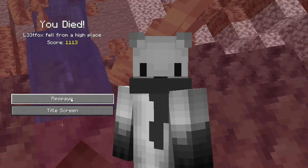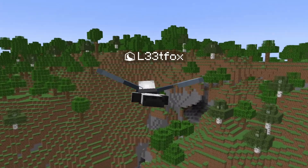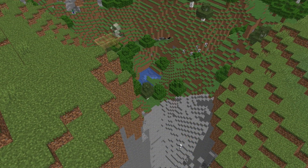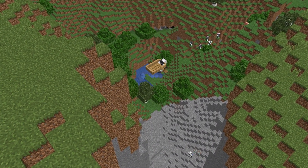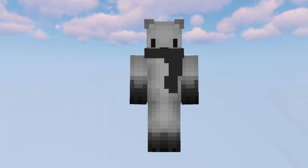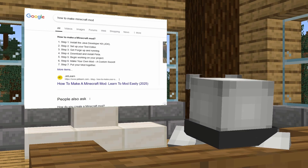Air transportation in Minecraft kind of sucks. In the 1.9 update which was 10 years ago, Mojang added the elytra to the game, but since then there haven't really been any other additions which make it easier to travel through the air. I want to fix that by making a mod that adds gliders to the game, but there's just one big problem — I have no idea how to make a Minecraft mod.